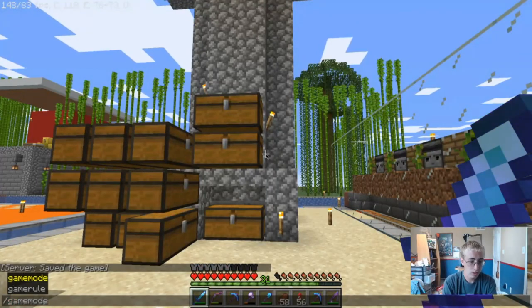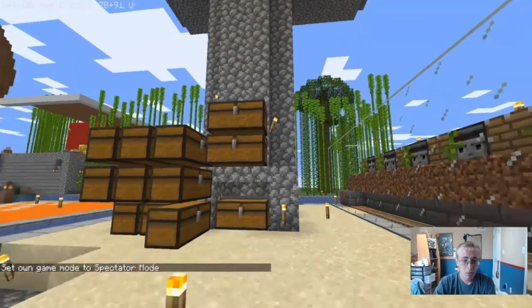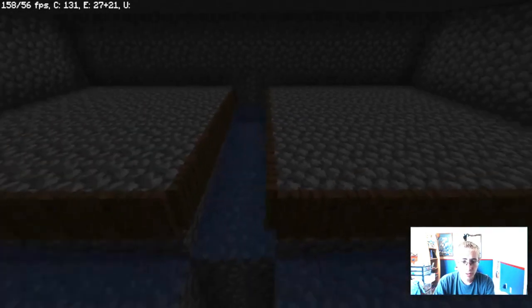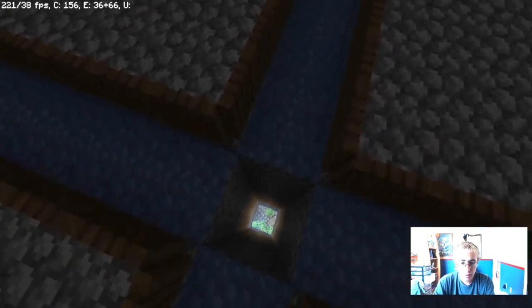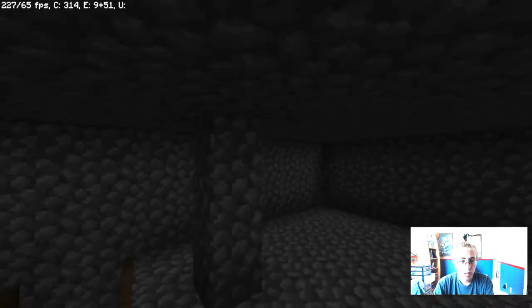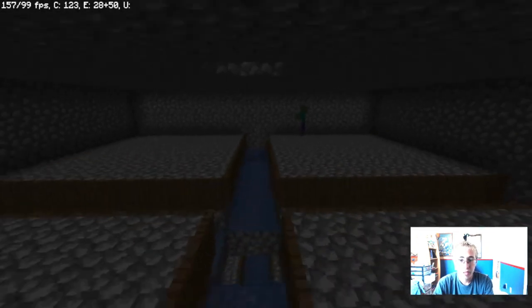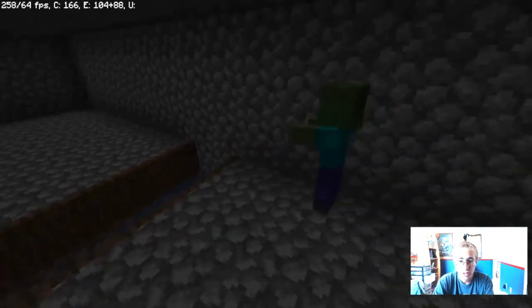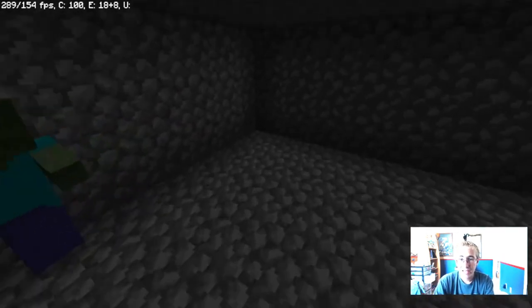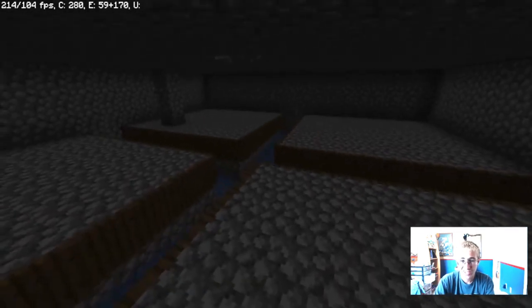I'll pop into spectator mode and show you guys what the inside of this mob farm looks like in case you want to build one yourself. It's just the simple four quadrants with trapdoors going across them and water going towards the center. You can already see one, two, three, four creepers and a skeleton in there with more coming. I noticed I accidentally left a pillar of cobblestone there — it doesn't affect it too much but it will, so mobs eventually walk across and fall in.